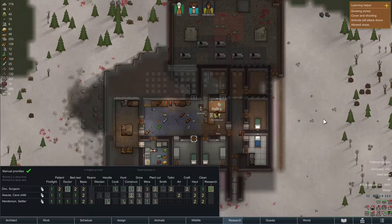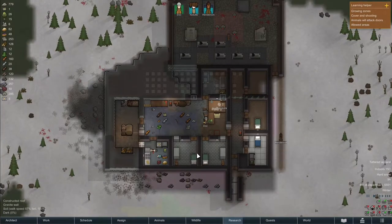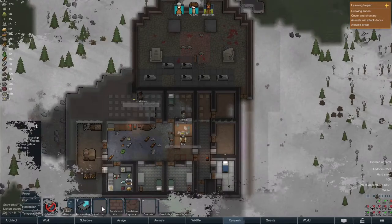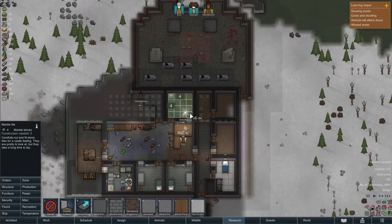Almost 24 hours later, both rooms are finished. We're going to put Henderson's bed in there and also make her a nice marble dresser, and we're going to make her a wooden statue somewhat later on. This way all the colonists have the same room. We also need to install the marble tiling in here, and we're expanding the hallway as well.